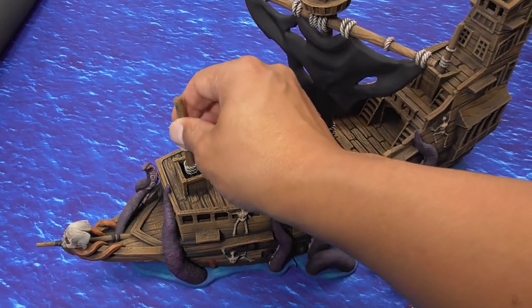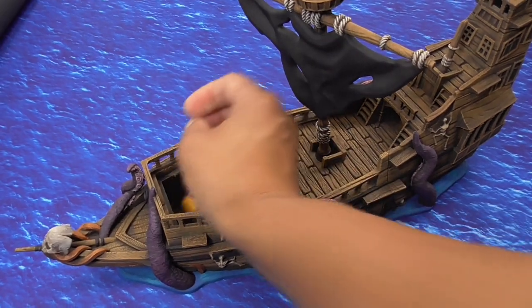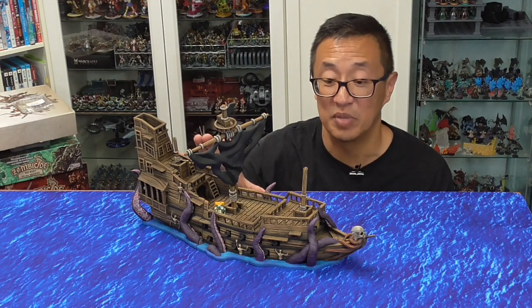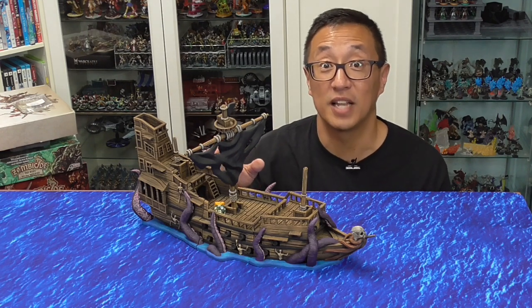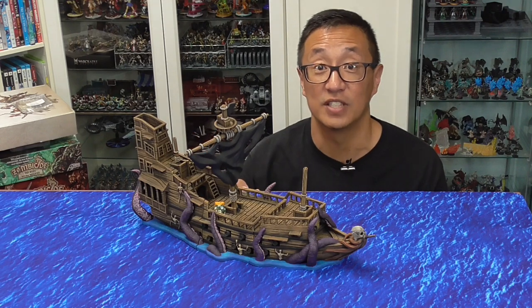This front part lifts off where you can store your dice — another cool feature I think they designed really well. This is one of my favorite pieces from Mythic Roll. They do have a bunch of other dice towers, so go ahead and use the links below to visit their website and see the multiple different styles they have, which I think are really cool.